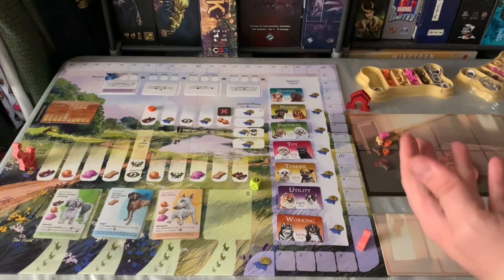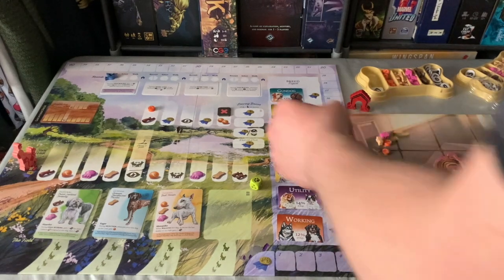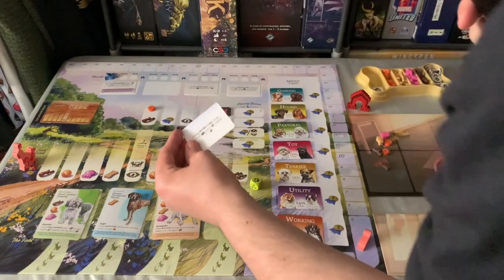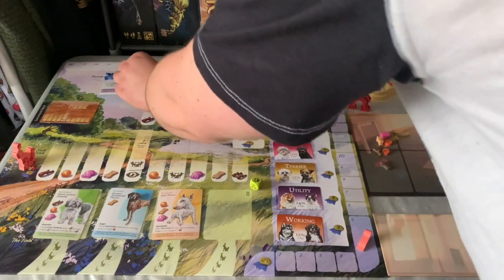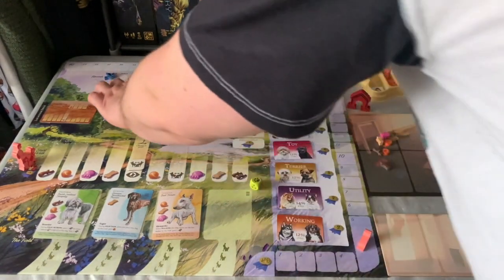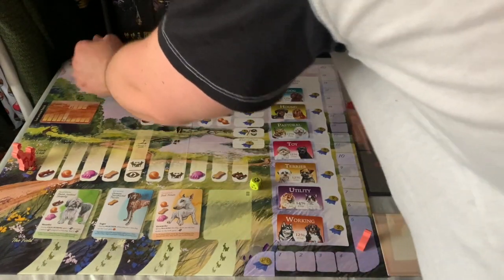Up here are forecast cards and they affect each round. You can optionally not play these for a simpler game. For instance, one round card says: during home time, dogs without leads lose two points instead of one. They just change how the game plays. And there's a nice little bird token which tells you how the rounds progress.